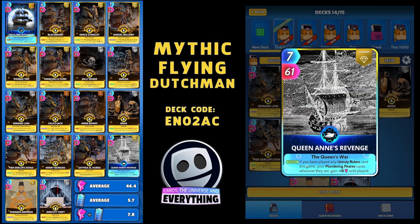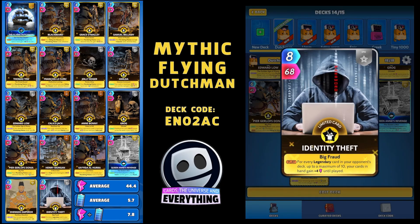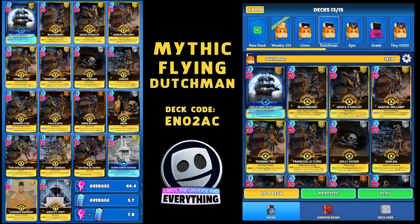And a Ride in the Wave card - if you have played any Unruly Rulers card this game, your Plundering Pirates cards, wherever they are, gain 18 until played. So I've gone with an Unruly Ruler - Zengli the Emperor. Your remaining cards in hand lock this round and gain plus 25 until played. The key when you're not playing an overlock deck is to play him on the last turn of the round - your cards will overlock and you get that extra 25 for each card in your hand. And I've included Identity Theft - for every Legendary card in your opponent's deck, up to a maximum of 10, your cards in hand gain plus 4 until played. Deck code E-N-O-2-A-C.